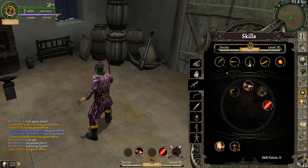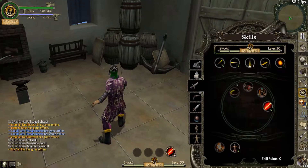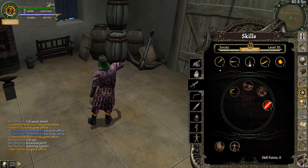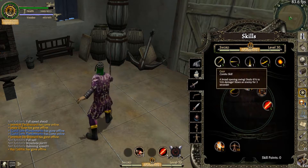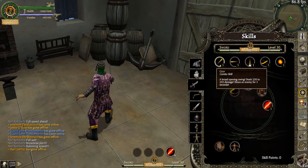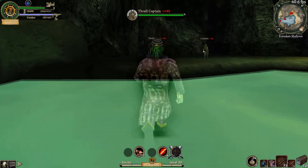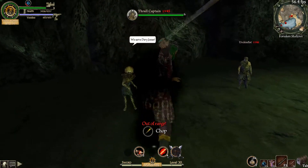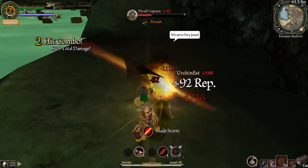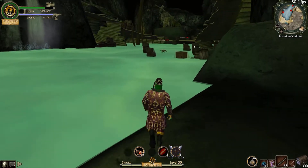Most players know that a higher attack stat will mean a weapon does more damage, but I think it's less apparent just how impactful it is — and let me tell you, it is very impactful. It used to only do around half a percent increased damage per point in the attack value, which is absurdly tiny. Recently, this was adjusted to a huge 3% increase per point. I know you're going to hear 3% and think that doesn't sound like a whole lot, but that is a six times increase to the damage that it used to do before.